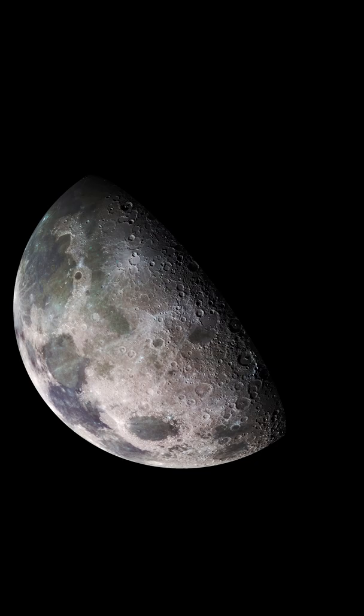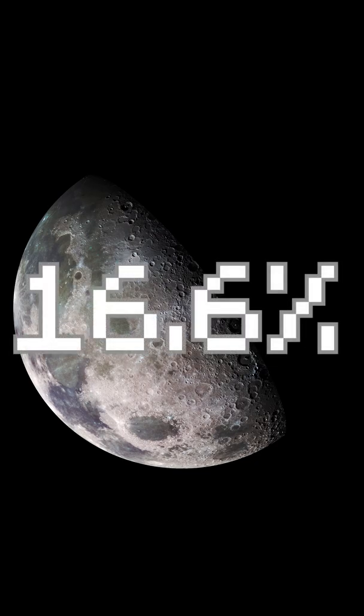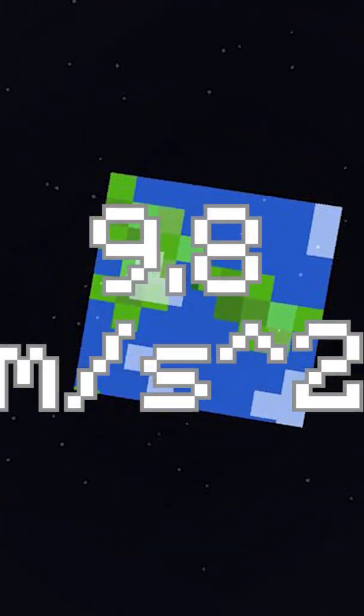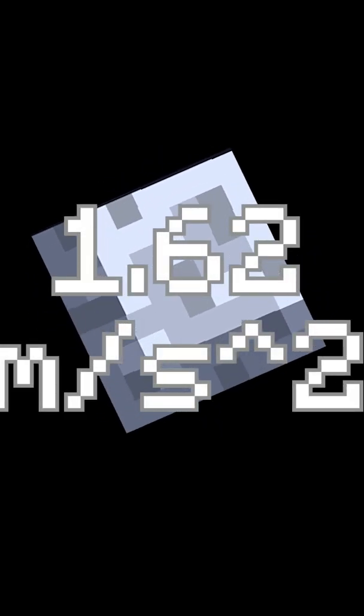In real life, the moon has approximately 16.6% of Earth's gravity. This makes you jump much higher on the moon and fall much slower than on Earth. On Earth, the acceleration due to gravity is about 9.8 meters per second squared. However, on the moon, the acceleration due to gravity is only about 1.62 meters per second squared.